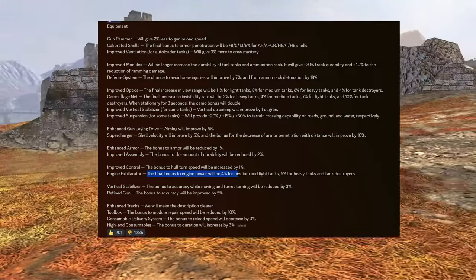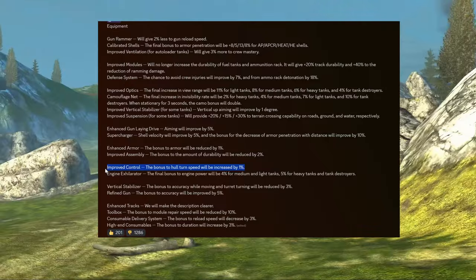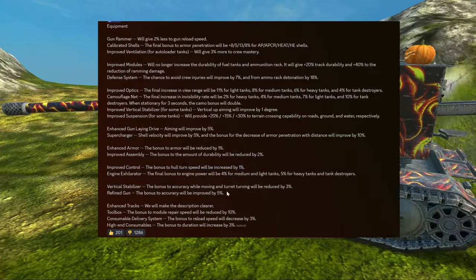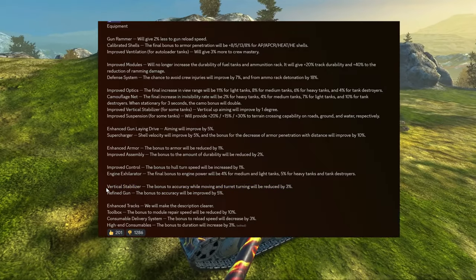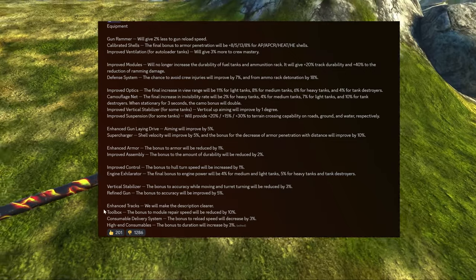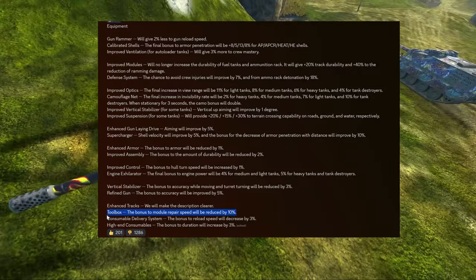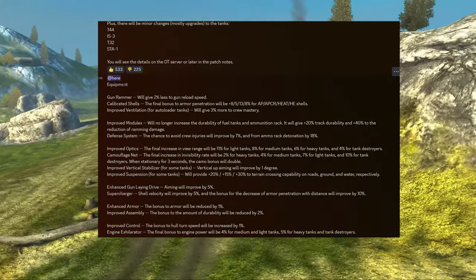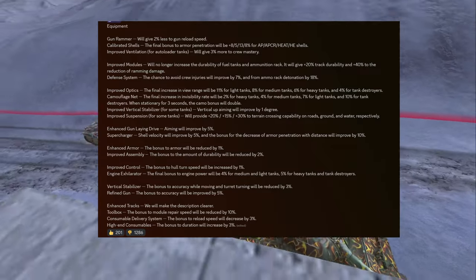Final bonus energy will be 4% and 5% for heavy tank standards. Refined gun gets plus 5% — great news for derp guns — but the vertical stabilizer getting reduced is not great for mostly medium tanks that use it. Enhanced tracks will have a clearer description; it is still useless, but unfortunately the toolbox becomes less useful. So there are a lot of modules that get less useful and a lot of modules that get more complicated. Truly an amazing change.